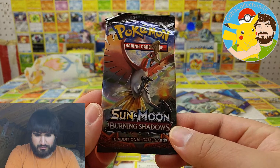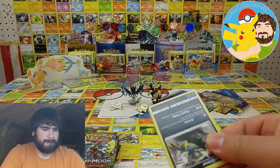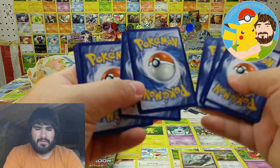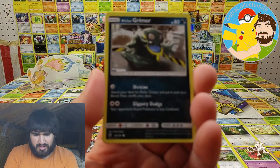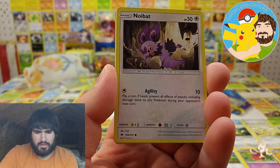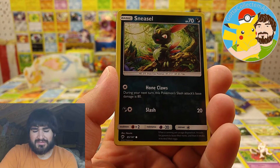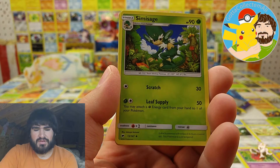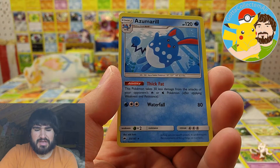Okay, we have Bulbasaur, Ivysaur, Stunfisk, Totodile, psychic energy, Feraligatr, Alakazam, Carnivine, and Latios. We shall go over the pulls at the end. Let's get into Burning Shadows — come on, a holo, some of the good stuff. Show you the code card after we see what's in this booster pack. Alolan Grimer — let's focus there we go. No way — Beedrill, Alolan Vulpix, Sneasel, fighting energy, Acerola, Tormenting Spray, and Azumarill.